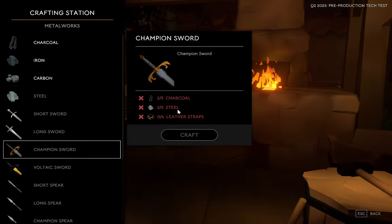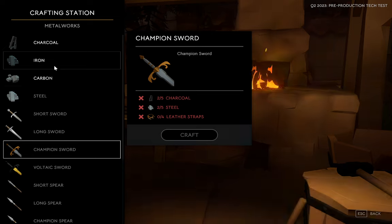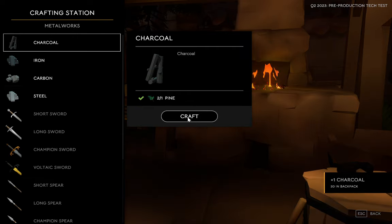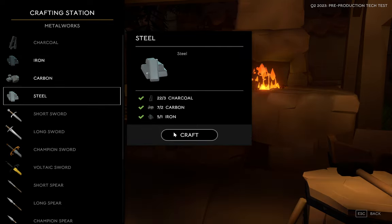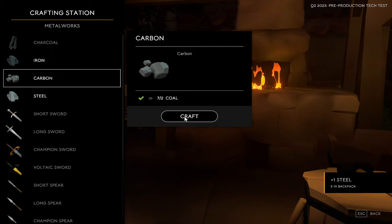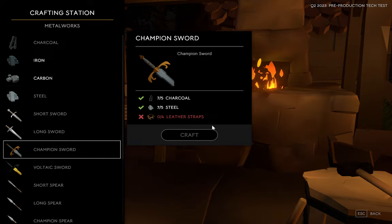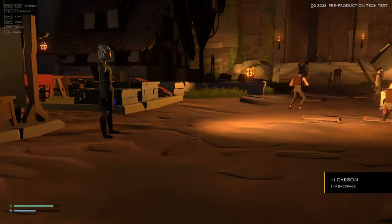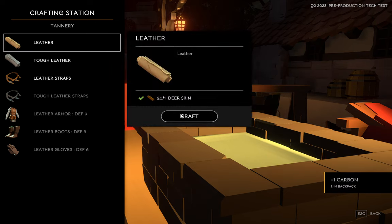Right now I'm going for the champion sword, which needs charcoal, steel, and leather straps. To make steel I need charcoal, and charcoal is just pine. So I'll make all this charcoal, then craft steel — one, two, three, four, five. Now I have charcoal and steel. I still need leather straps, so I need to kill more bucks and does and transfer those leather straps over at the leather crafting station.